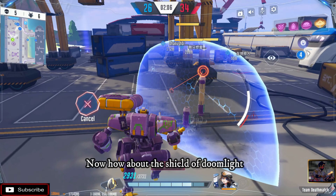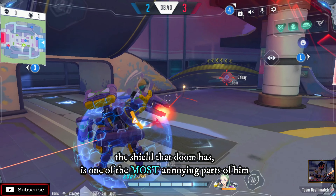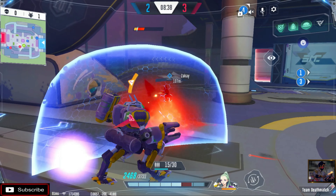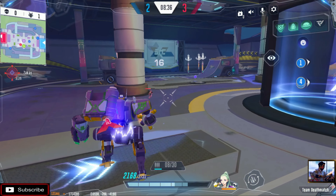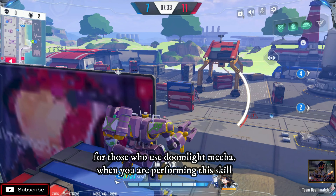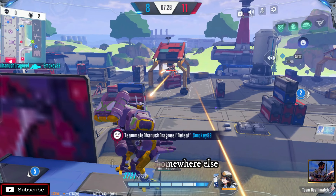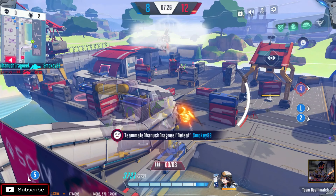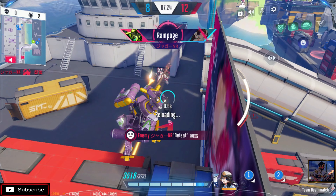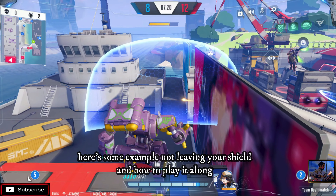Now how about the shield of Doomlight? The shield that Doom has is one of the most annoying parts of him. For those who use Doomlight mecha, when you are performing this skill the only thing you should do is not go somewhere else — don't leave the shield you've already cast because that is your temporary turf. Here are some examples of not leaving your shield and how to play it alone.